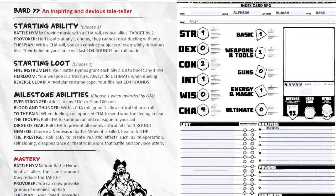On the character sheet under abilities, number one: I'm taking Thespian. Now for starting loot I get to choose one. Fine Instrument grants each ally a D8 to one roll via battle hymns. Heirloom makes your weapon a treasure and you always roll ultimate when dueling. Reverse Cloak is a modular cape that makes your fibs last 2D4 rounds instead of 1D4. I'm going to take Reverse Cloak — it extends my inspiration time, which fits my rally story perfectly.